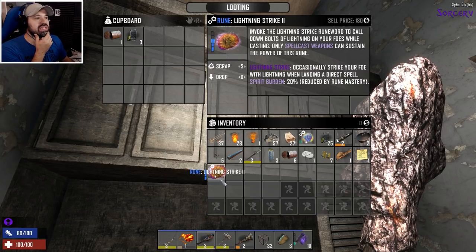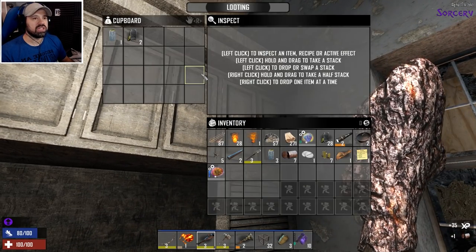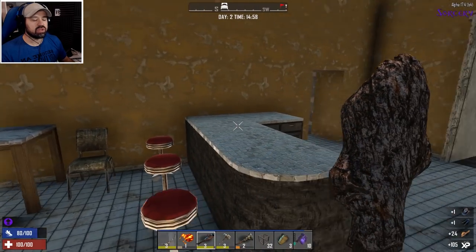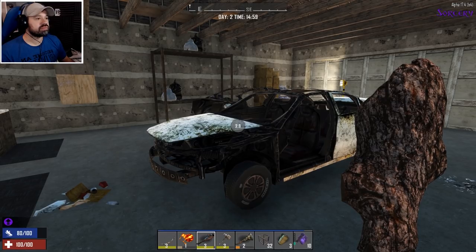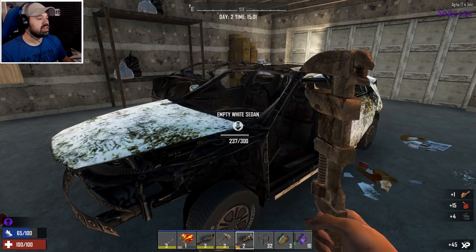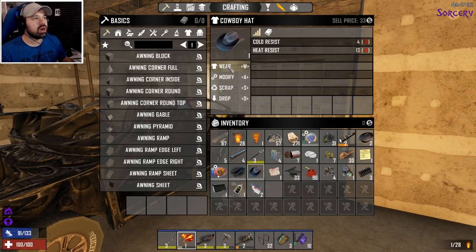We have to get the higher levels to get the modifiers — occasionally it strikes your foe with lightning when landing a direct spell. So you could put this on a fire spell and get fire and lightning — that would be absolutely amazing. They sell for quite a lot as well if you need cash. I'm still not sure exactly what the differences are between all the runes — I think runes are modlets but I have no idea. Let's use the wrench on this car and see what we get. We seem to be getting normal things like gas, metal, machine parts, springs — nothing special. We actually have a cowboy hat!